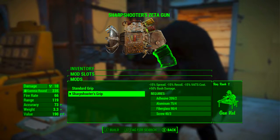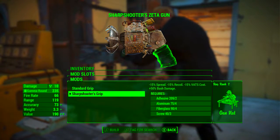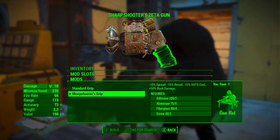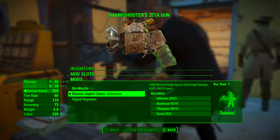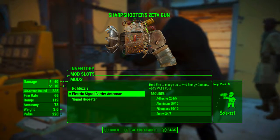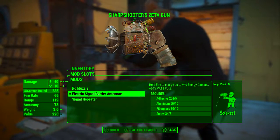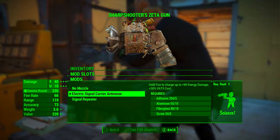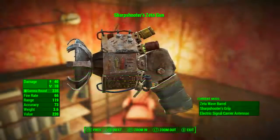In the second mod slot, we're going to be going with the Sharpshooter's Grip. This reduces spread by 15%, reduces recoil by 15%, reduces VATS cost by 15%, and increases bash damage by 50%. Finally, we're going to be going with the electric signal carrier antenna: hold fire to charge up to plus 40 energy damage, and plus 30% to VATS cost. Given the Zeta Wave Barrel has such strange properties, this additional energy damage is most welcome.